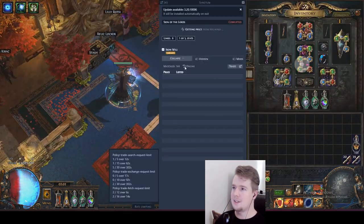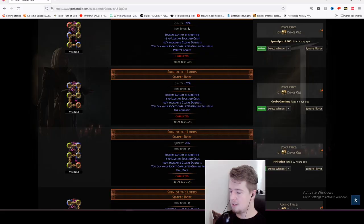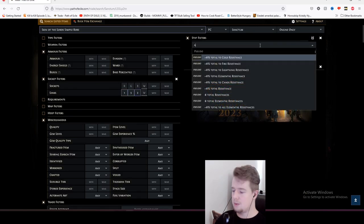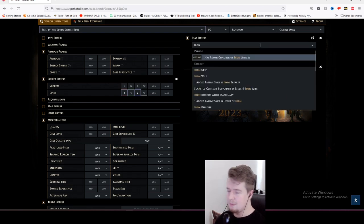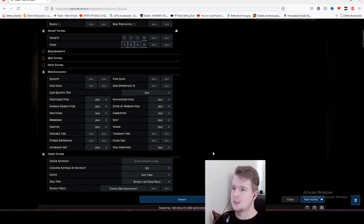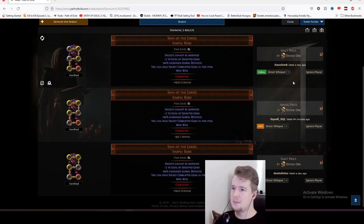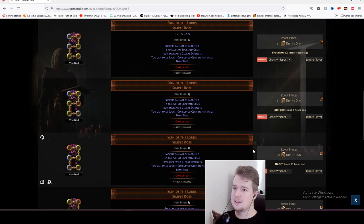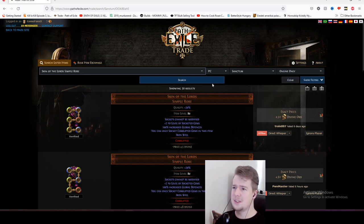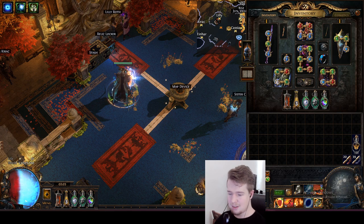We need to add Iron Will when looking this up. With Iron Will, it's around 5 divines - the price hasn't really changed. There are only like 2 online. It kind of stayed at 5 divines, which is pretty impressive that it managed to stay this consistent. So I would add 5 divines for the advanced version. We'll look at the gems later because there are some pretty expensive gems here.